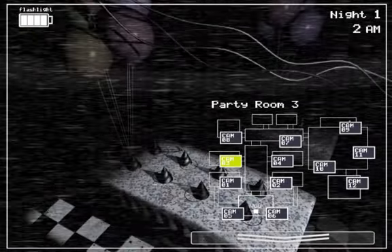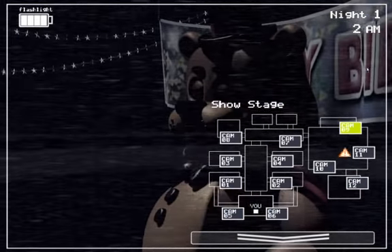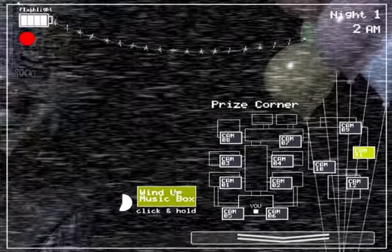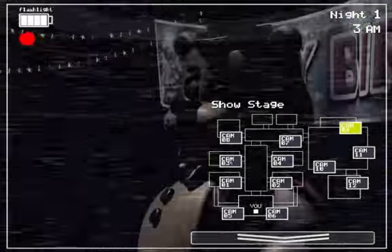Every now and then you should check on Bonnie and Toy Freddy. Freddy himself doesn't move that much actually. Don't want to forget about winding the music box up. Somebody moved — that should be Bonnie. Or Toy Freddy. It is Toy Freddy, and Bonnie's gone. You can just go to the cams. He's in there.